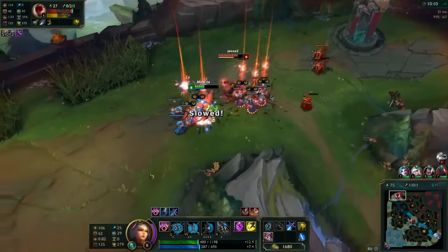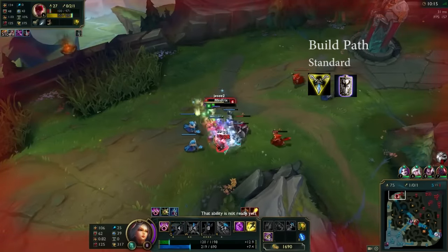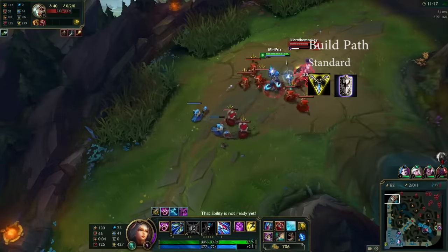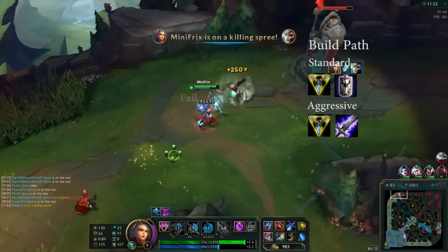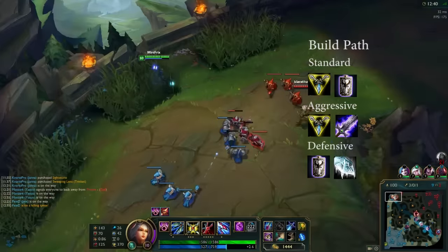Now let's take a look at some build paths. The standard way to go is a Triforce into a Randuin's Omen, and if you have some problems early you can buy a Warden's Mail for the armor. The more aggressive way to go is a Triforce into a Blade, or you can go defensive with some armor stacking into a Randuin's Omen or Frozen Heart.